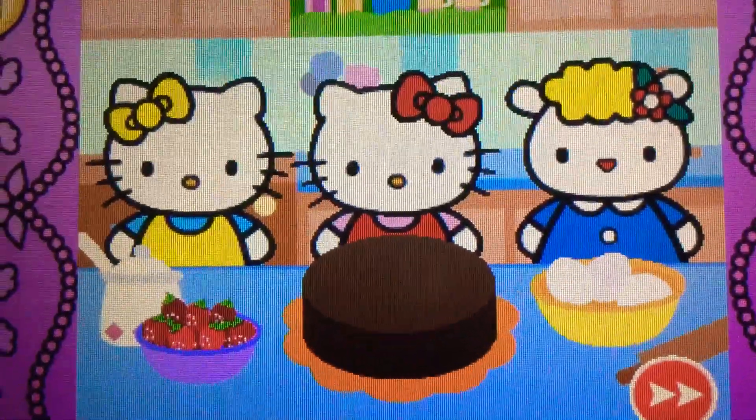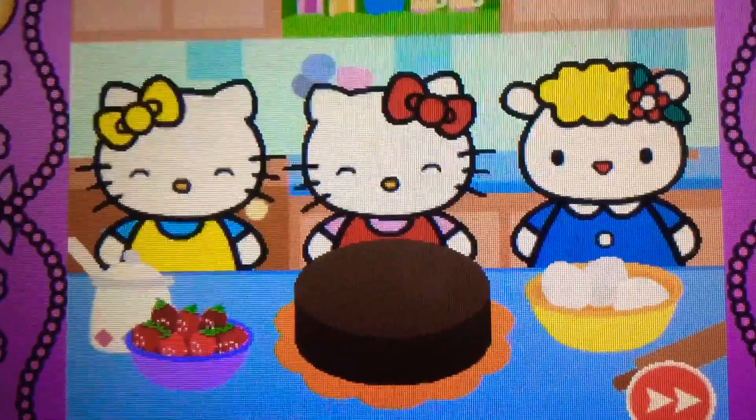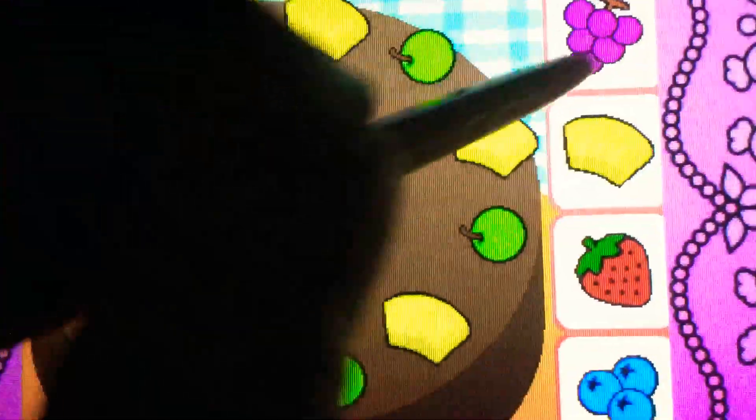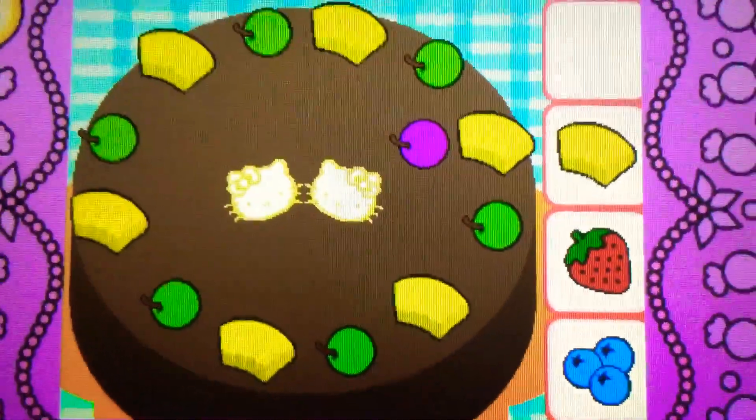Hello Kitty and her friends would like some more. Help Hello Kitty decorate the cake. Drag the grapes on top of the cake. Correct! It's a grape — it's purple. Cool!